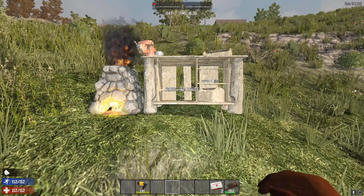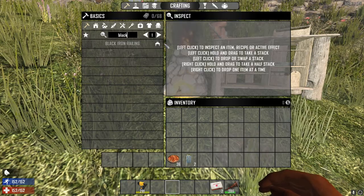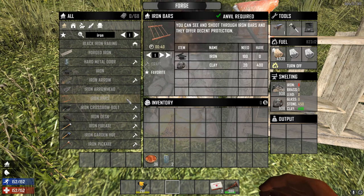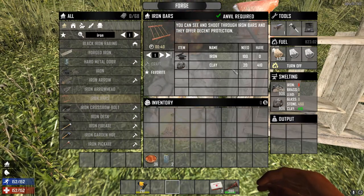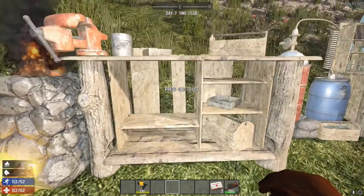We're back in the game. Let's go into the inventory and type in 'black' — black iron railing is showing up with the workbench icon, just like we need. So we go into the forge and make some iron bars. The recipe required 10, so we need some scrap iron melted up.